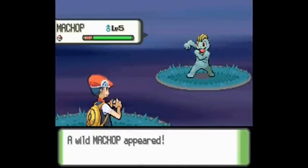You can also kill Machop on Route 207, so that's up to you. They appear from around level 5 to 7.